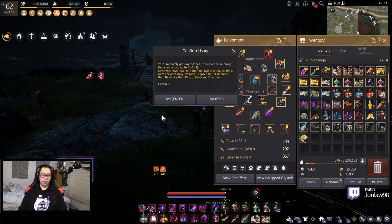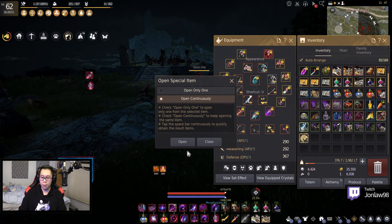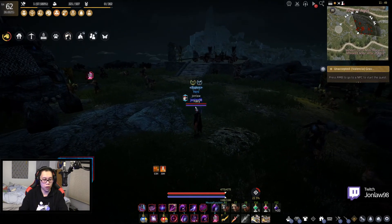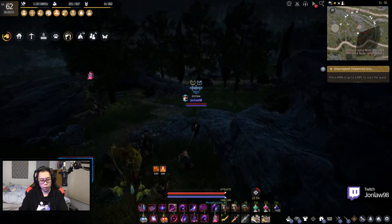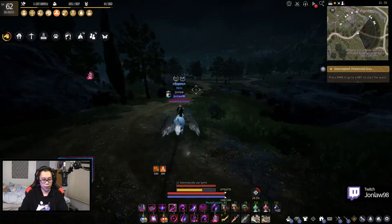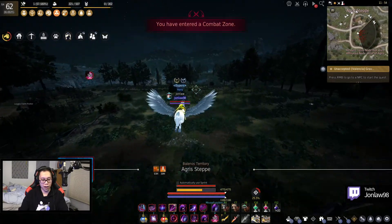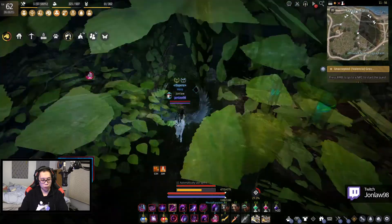Purple box from the boss. It would be nice to get anything other than cron stones — if it's a purple box, just remove the cron stones. Blue and red boxes are fine. These are worth around 30 million or so. Alright, that's cool. Let's go enhance.